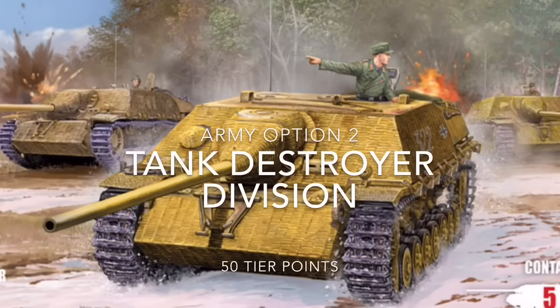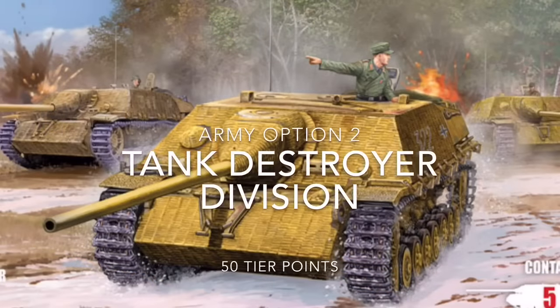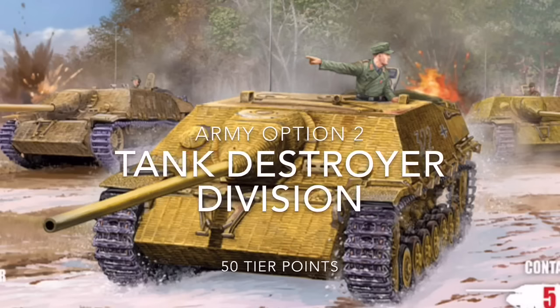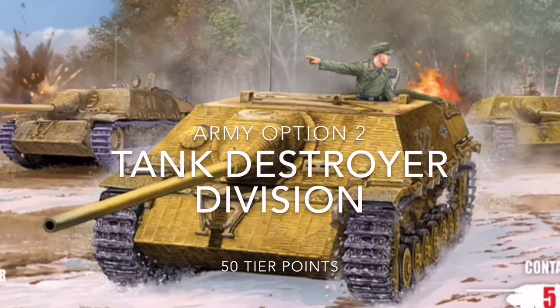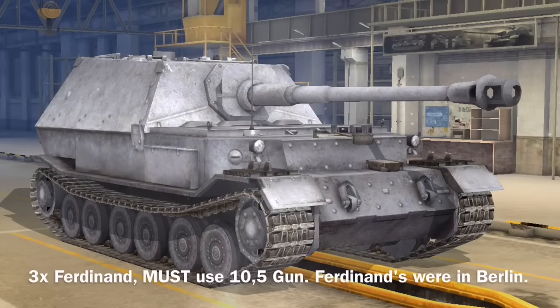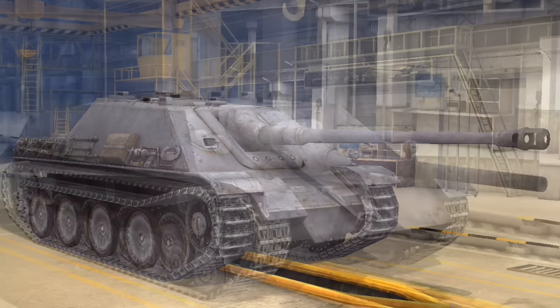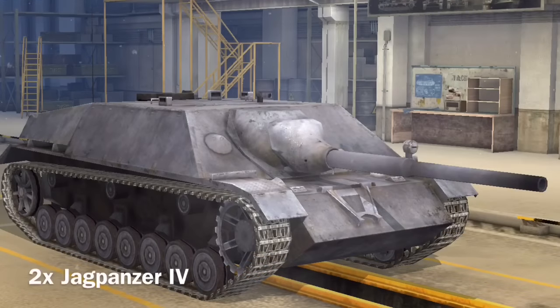The second army I built was built around tank destroyers. Three Ferdinands were leaving the city for the Eastern Front but were cut off and had to fight in the Battle of Berlin, so I made this army center around them. You're allowed to field three Ferdinands, but they have to use the historical 105 cannon and not the top gun. You can also field two Jagdpanthers — no restrictions, except they have to use the 88. And also two Jagdpanzer 4s — no restrictions, any configuration allowed.